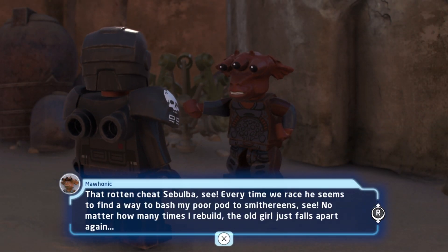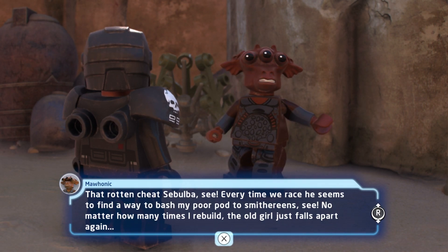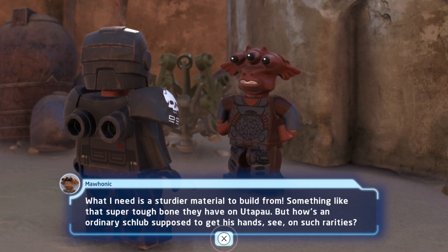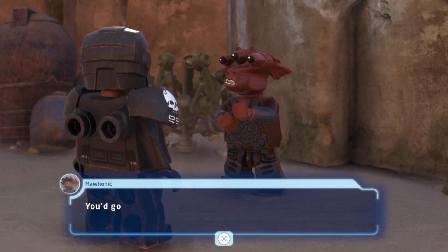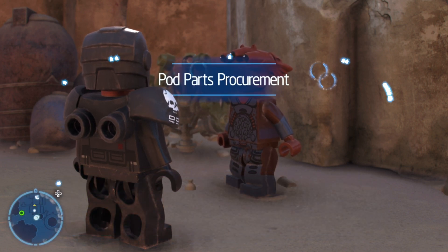That rotten Cheetze Bulba — every time we race he seems to find a way to bash my poor pod to smithereens. Now what I need is sturdy material to build from, something like that super tough bone they have in Utapau. You go and get me some of that bone. Utapau is a planet — yeah, well there's a Utapau, I'm guessing then.